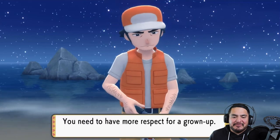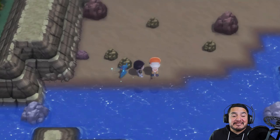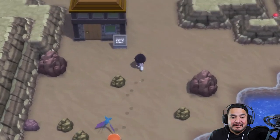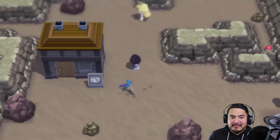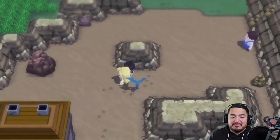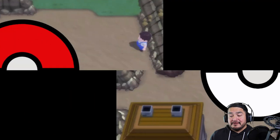An NPC says: 'You need to have more respect for grown-ups.' I am a grown-up — I don't have respect for myself, that's the funny part. There's also a footstep guy here — he can tell what your Pokemon's been through just by looking at its footprint, so if you want to check that out you can head down there.